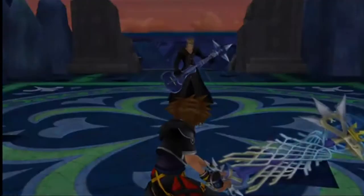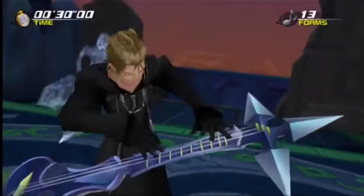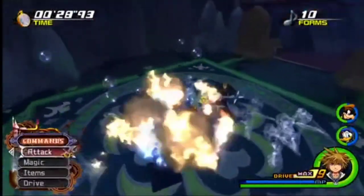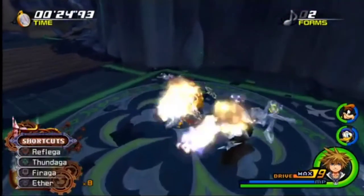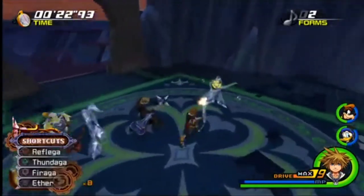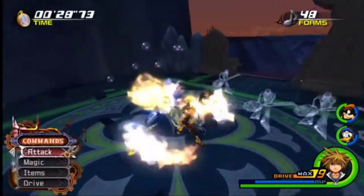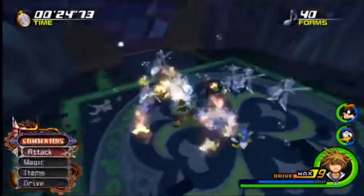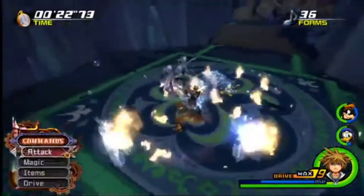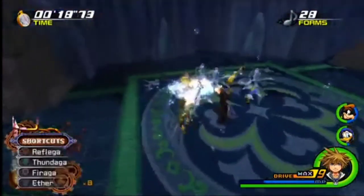As soon as we go into the Demyx fight, we're immediately going to want to start using fire on all these water clones. Each of them has a timer and if you don't get all the forms in time you lose. He's going to do a lot of these rounds and we can't actually hurt him during them, so fire is the best way to go. For the first couple of rounds you should be able to do it without going into any special forms.